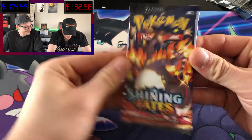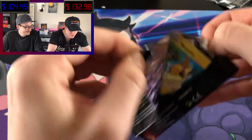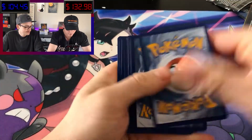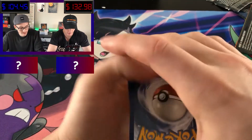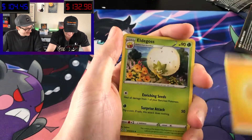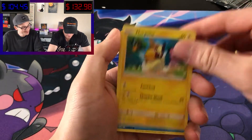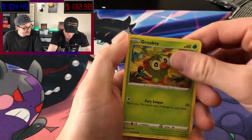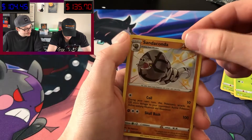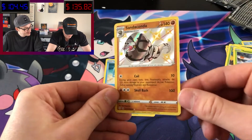Alright, last pack — the shiny Charizard pack. Let's get a shiny Charizard! Going with dark — lightning. We get zero. Cramorant, Morpeko, Chewtle, Nickit, Grookey, Yanma. Oh there we go — Sandaconda shiny! Double hitter, and a Manectric. Still another shiny added to our collection.